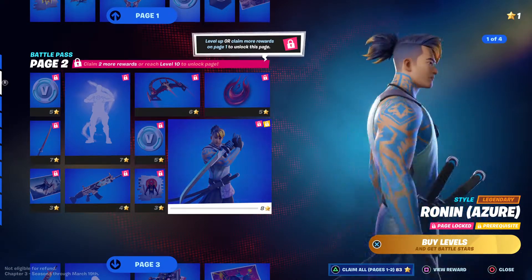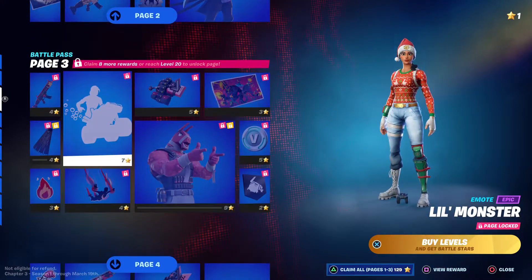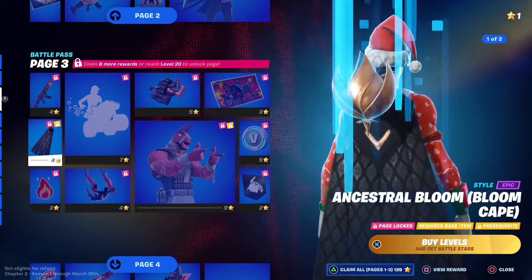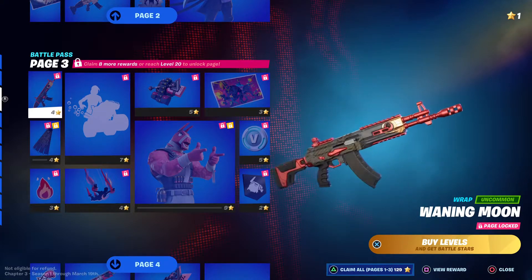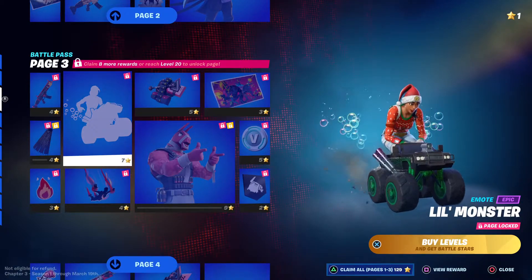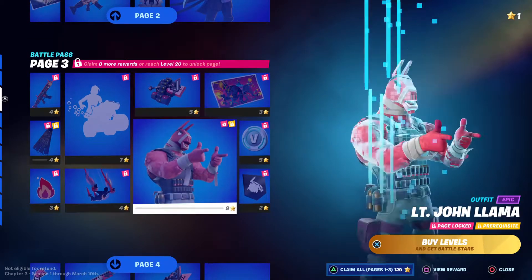I hate all these Ronin skin updates where they had so many custom skins last season — just about every page had one. Another awesome wrap. A bubble truck — man, I cannot wait to have that bubble truck, actually.